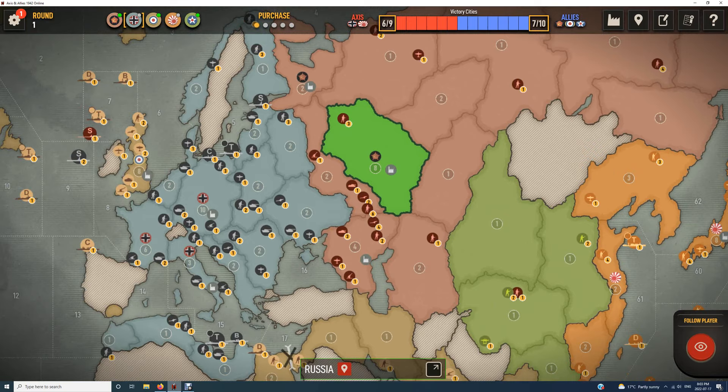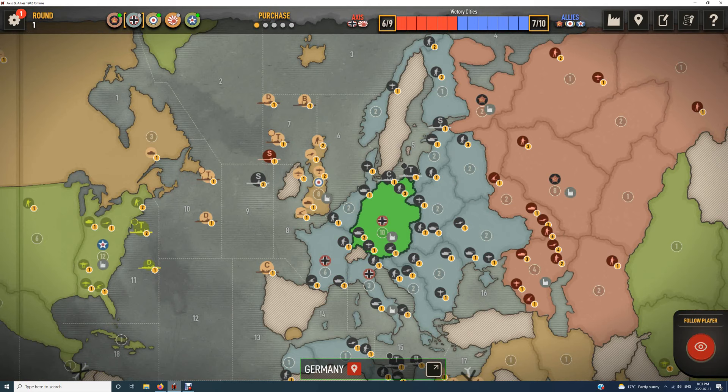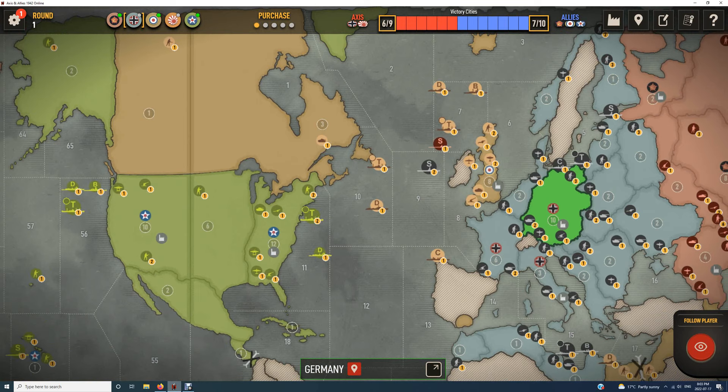There have been some games where I've lost Moscow, but the only way I've been able to do it is by basically being able to take Germany — and you can win. If you lose Moscow but win Germany, you'll still win; it just ends up a long game. In fact I had a 39-round game with Il Principino — a very good game.